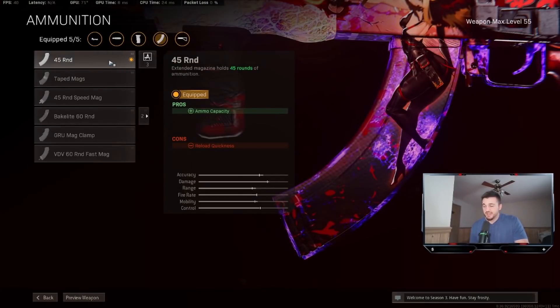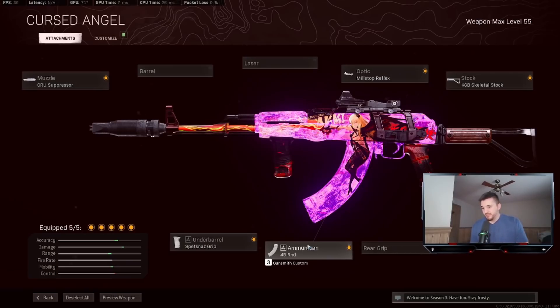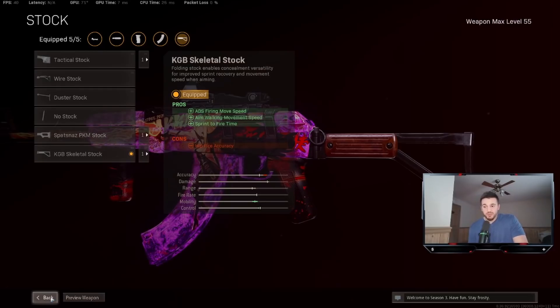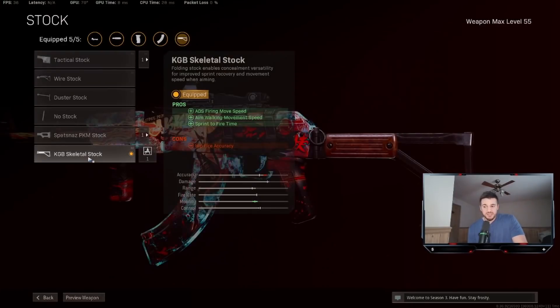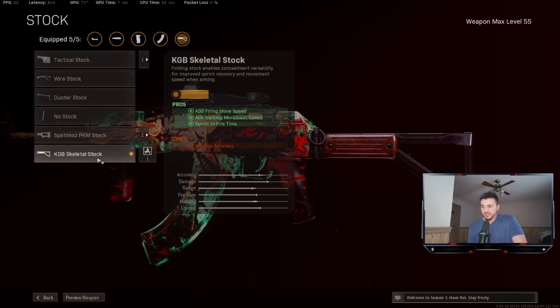The Spetsnaz grip makes it much easier to control the Cold War AK at longer ranges. The 45-round mag keeps ADS times down — you could run the 60-round, but the Cold War AK has a ridiculously fast reload time so 45 is plenty. The KGB skeletal stock — basically the raider stock — makes you much more mobile when firing. Even after the nerfs, it's fantastic for sprint-to-fire times, which is hugely important when running only one gun.